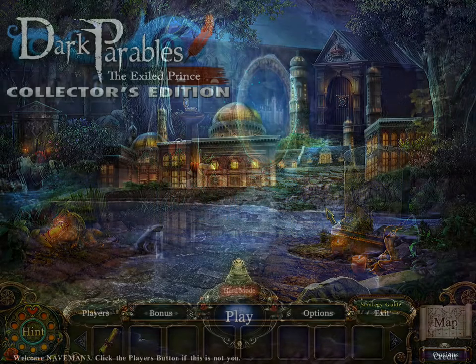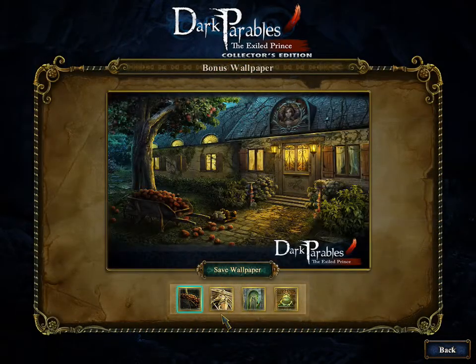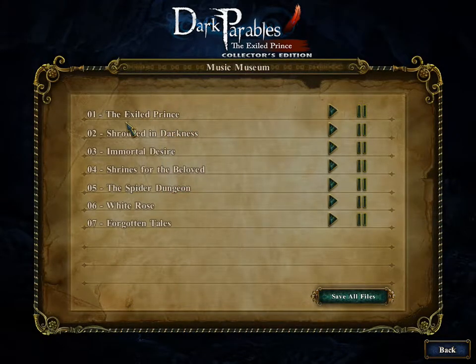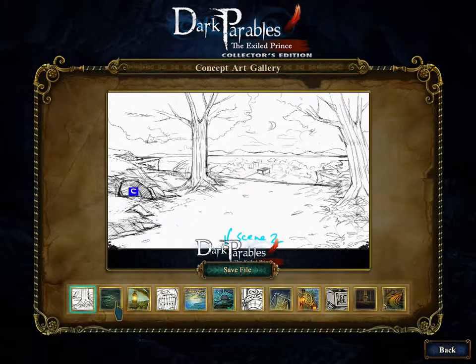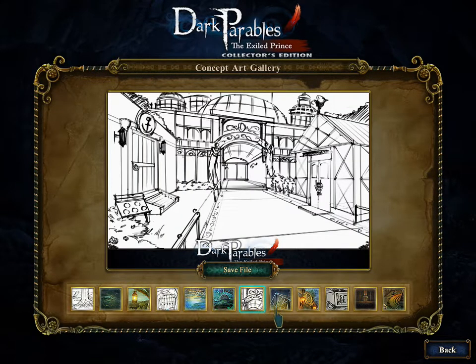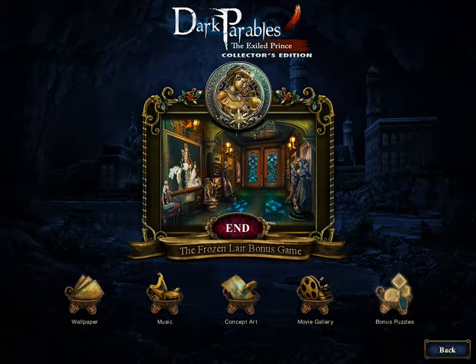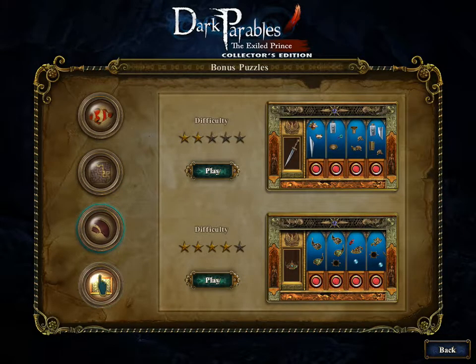That's the bonus game done. Now we have wallpapers - very beautiful. We have music from Exile Prince, Shroud and Darkness, Immortal Desire, all the way down to Forgotten Tales, which is probably the music for the bonus. Here we have concept art - everything is detailed. I can see that these guys took a lot of time to make sure they got this right. They weren't fooling. We also have bonus puzzles with a difficulty rating from 4 to 5 stars, which is kind of easy if you know how to do them.